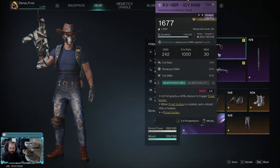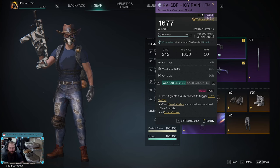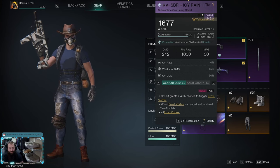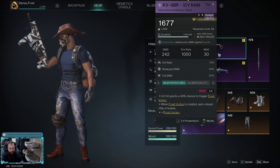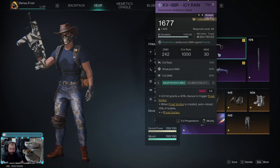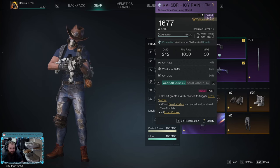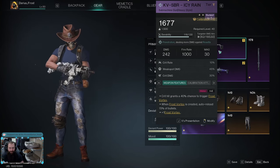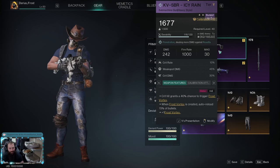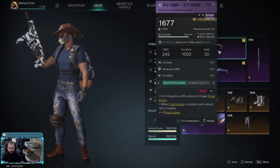Welcome back everybody, Darius Frost here with an Icy Rain build guide. We're talking about the submachine gun, the KVSBR Icy Rain — a really good, strong, and versatile SMG that can also be very complementary to other builds if you're running in a four-man group. We'll go over the build and show it against the dog boss, Shadow Hound.